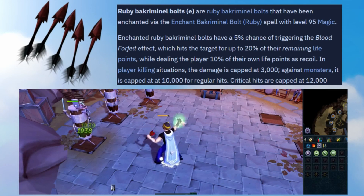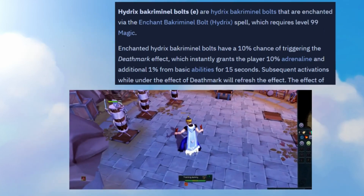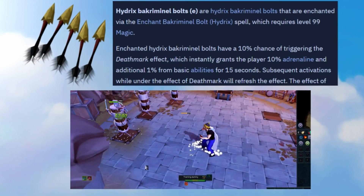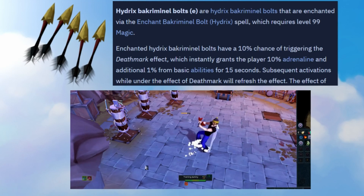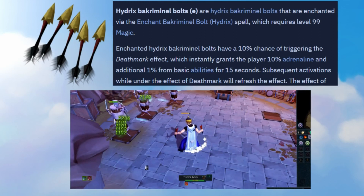The Hydrix Bakriminel Bolts are by far the most expensive Bakriminel Bolt, but they're probably the most overpowered. These bolts are tipped with Hydrix and cost a steep 35k each bolt. The special effect is called the Death Mark effect, and it will instantly grant the player 10% adrenaline and an additional 1% from basic abilities for 15 seconds.